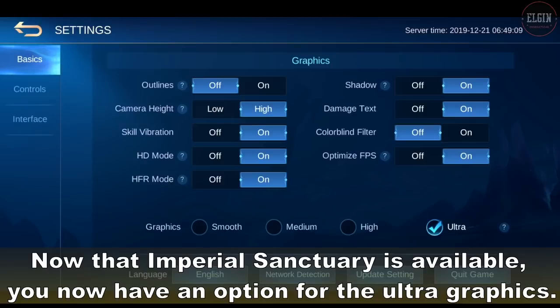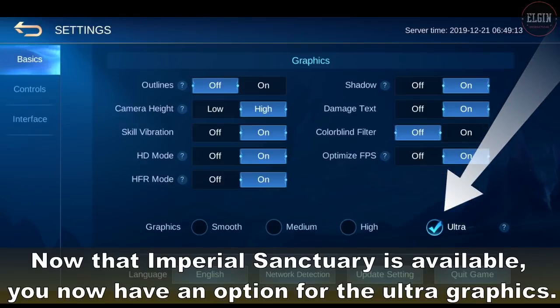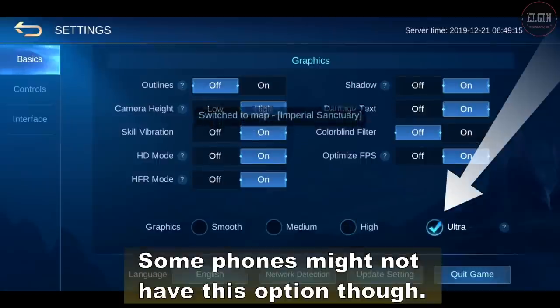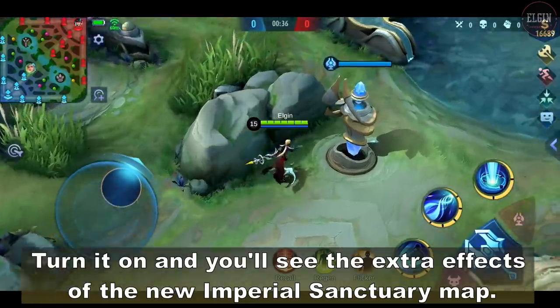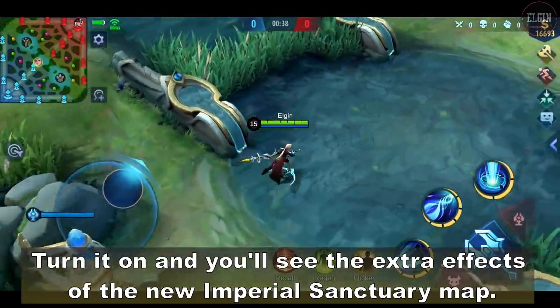Now that Imperial Sanctuary is available, you can now have an option for Ultra Graphics. Some phones might not have this option though. Turn it on and you'll see the extra effects of the new Imperial Sanctuary map.